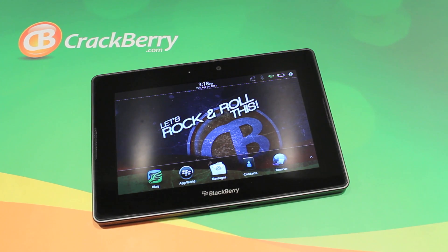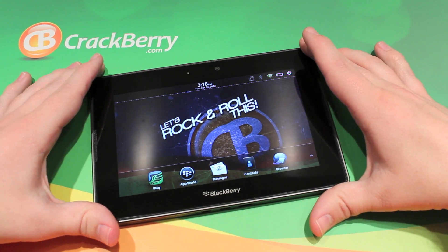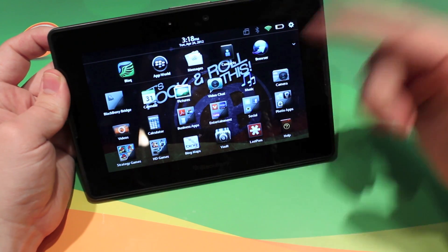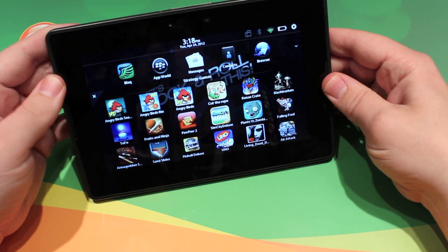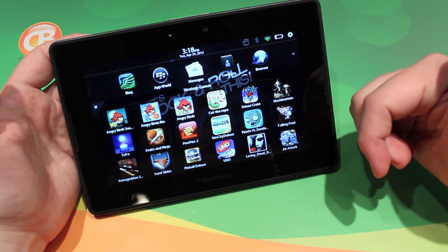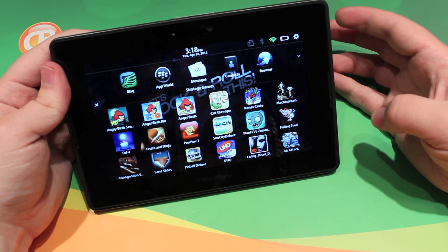Hey everyone, it's Zach from CrackBerry.com. A couple of months ago we had a few apps launch on the PlayBook — ones about birds, eggs, and pigs. Obviously I'm talking about the Angry Birds series. We got Angry Birds Seasons, Rio, and the standard Angry Birds, which was fantastic. But recently Rovio released Angry Birds Space.